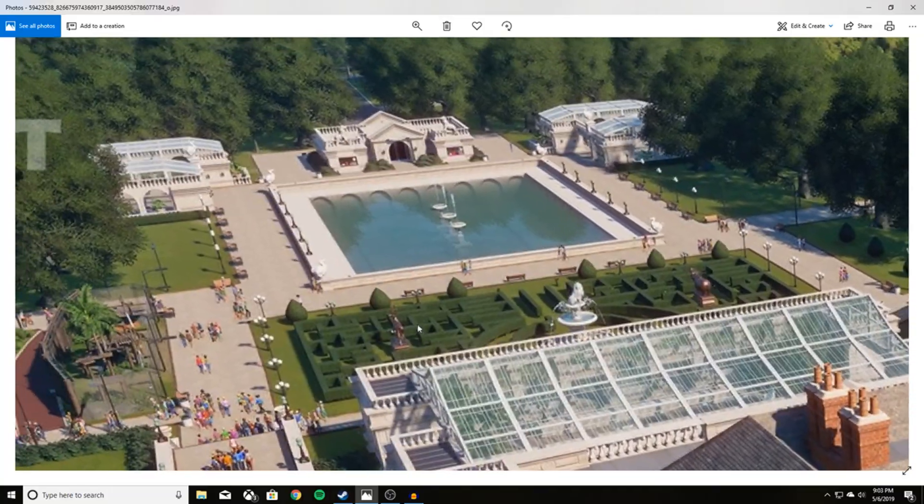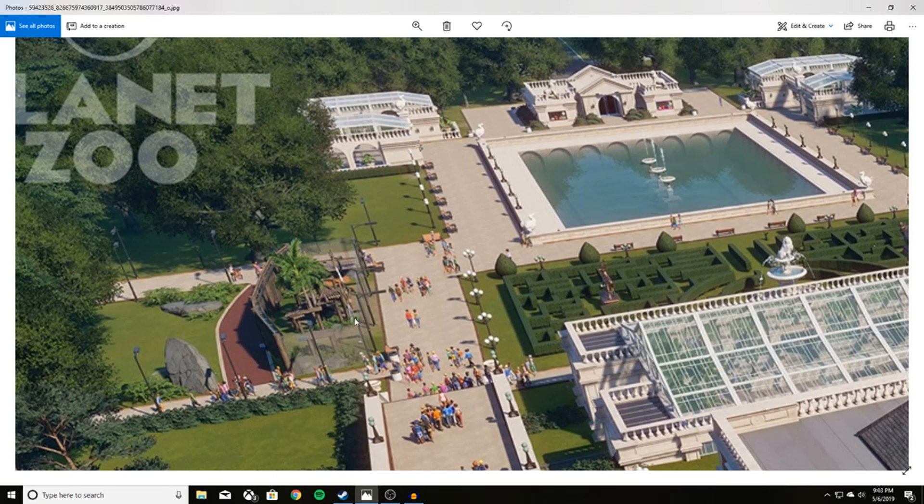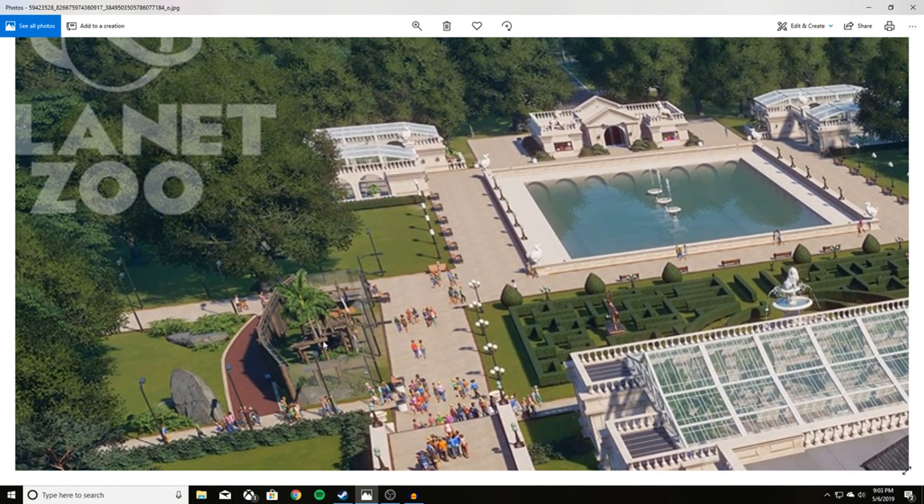Moving northwest on the image, there's definitely an enclosure here — not an animal enclosure, wait, actually it is. We can see some chain-link fencing, postings, and a little exhibit in the middle, so this would be a smaller animal exhibit. Let your speculation run wild down below — what kind of animal do you think this is? There's a palm tree and an area for the animal to climb, so maybe it's a monkey exhibit.